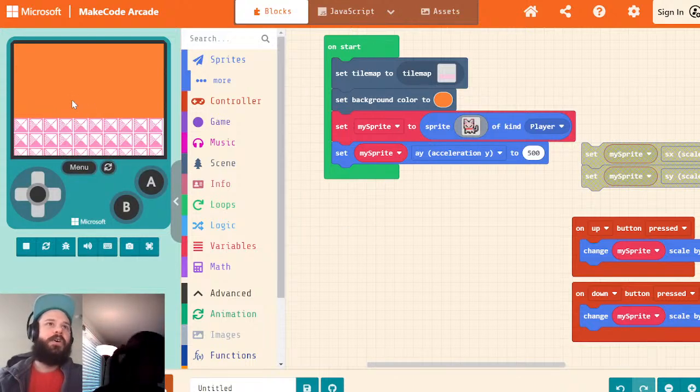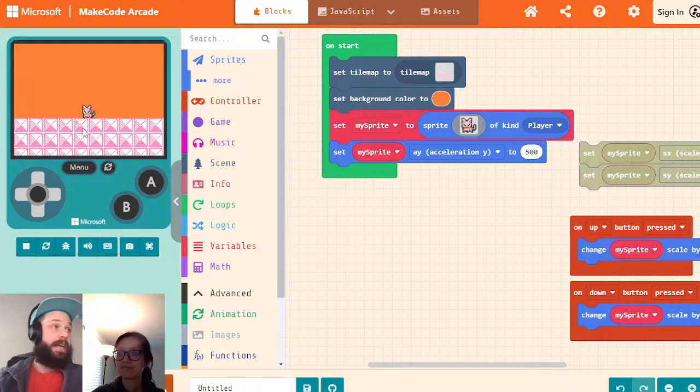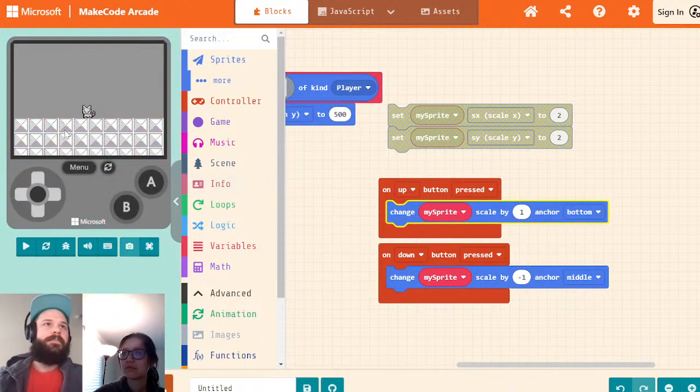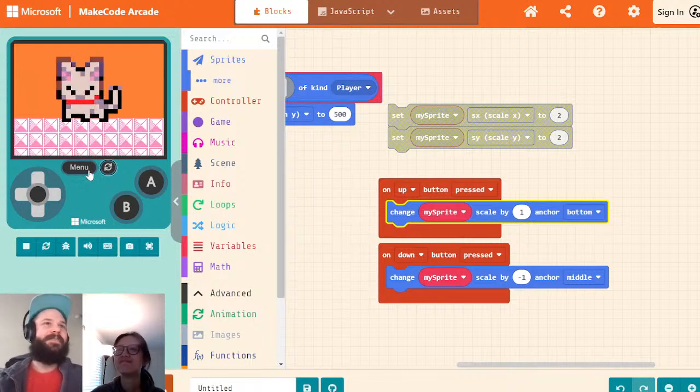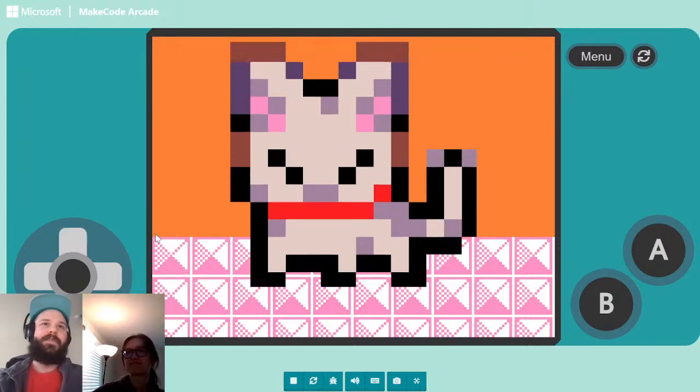When you get bigger, you go right through the ground. That's because if you start overlapping with a wall — which you will if you change the scale — you're going to start clipping through the wall and fall through the ground. Luckily, we have this anchor right here. If I change this anchor to be 'bottom,' now when I get bigger, it's anchored on the bottom. You can see it stays without falling. There's still a few pixels of overlap — I'll talk to Eric about that, it's probably easy to fix.